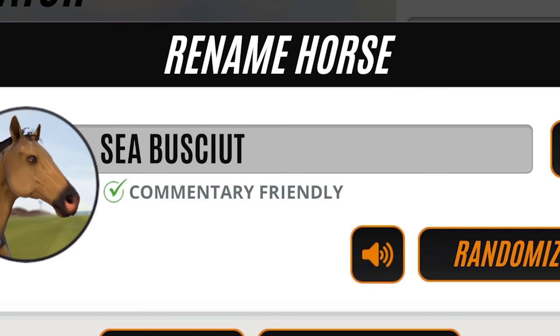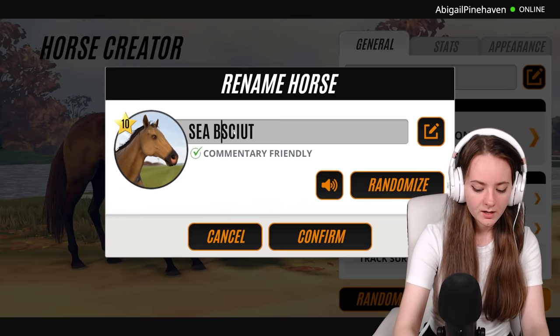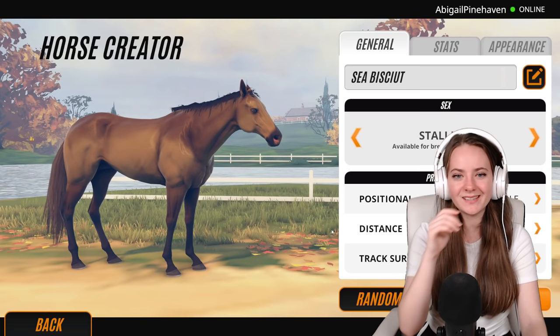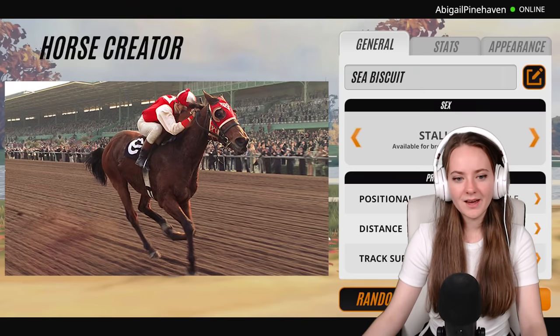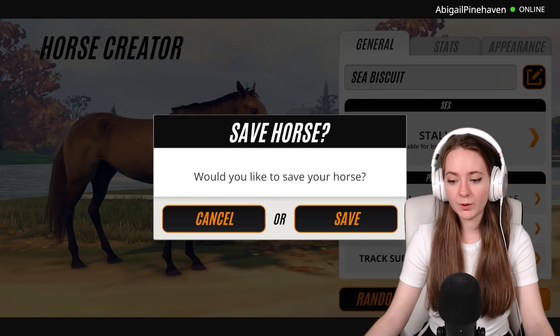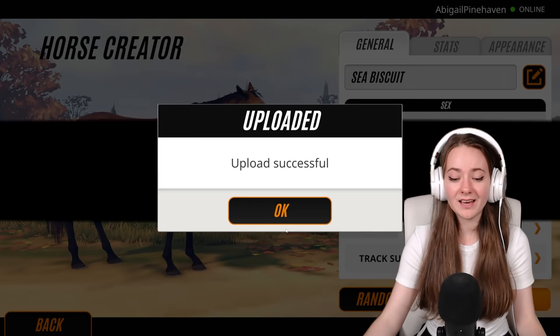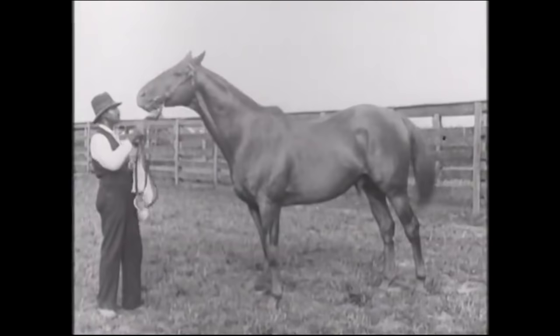I didn't change his name — Seabiscuit. It's cute actually because I looked at his heritage and his great-grand-dam was called something like Tea Biscuit, which is very cute. I had the I and the U confused in the spelling but it's correct now. So there is Seabiscuit — a very bland looking boy. But he's supposed to look bland; he's supposed to look like everybody else. You're not supposed to think he stands out, unlike Secretariat who's this big chestnut boy. And our last one is Man of War.